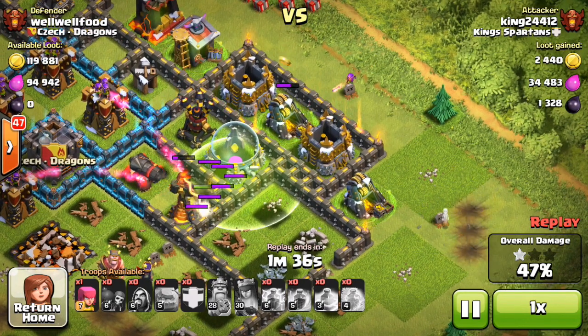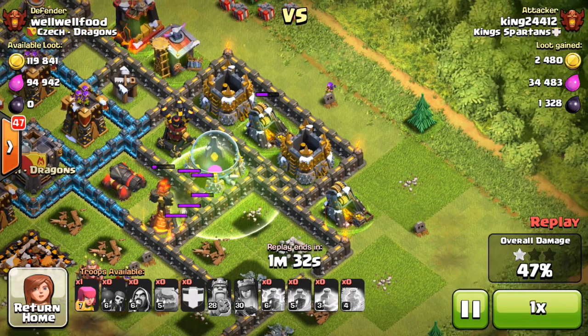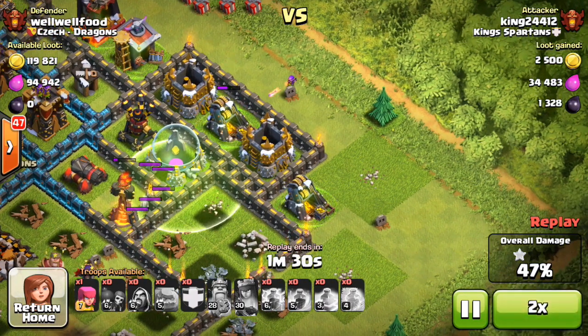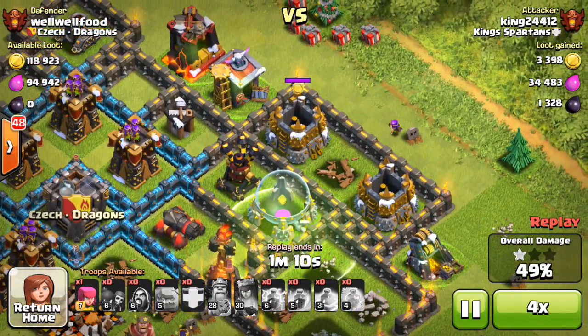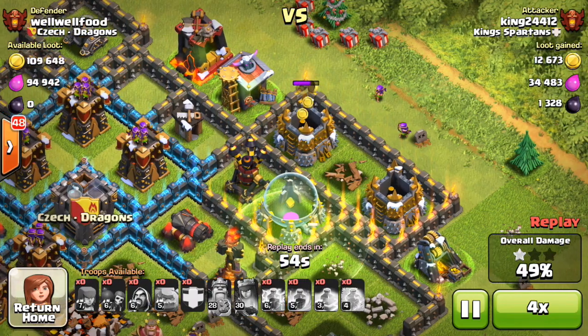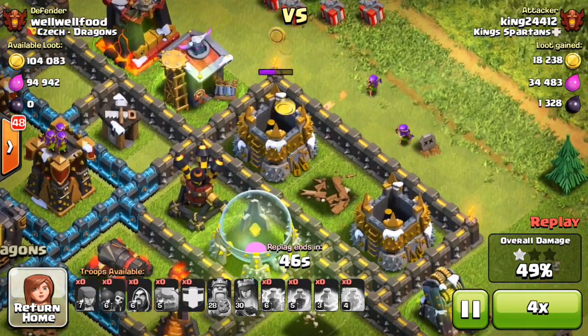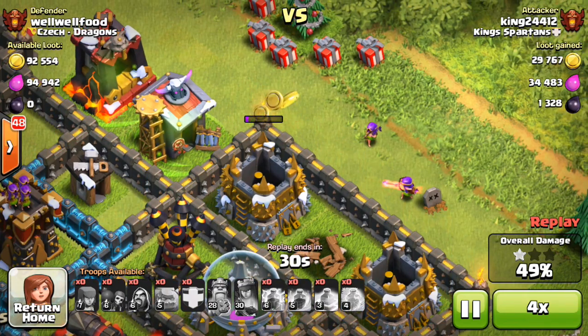I was kind of hoping I could destroy this Inferno Tower — it didn't work out the way I'd hoped, unfortunately, but it's okay. We're going to get 47% here. Let's speed this up a little bit to 4x speed. I was very cautious about dropping my next Archer, tested it out, dropped him right there, and got real lucky. So with 49% I only needed one building, and I figured why not double team that gold storage and take that out.